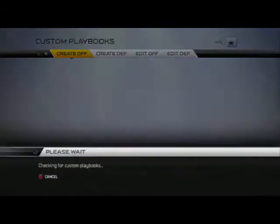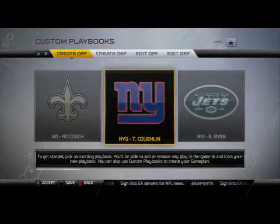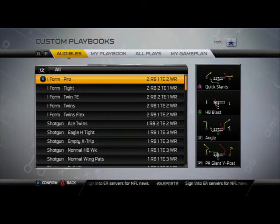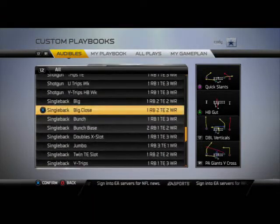Coming in at our number one playbook in Madden 25 this season, I think it's the New York Giants playbook. It's a really effective playbook, and what I really like about it is it does contain the joy of running the read option — but in my opinion the read option is a crutch and can make you vulnerable if you rely on it too much. What I love about the New York Giants offensive playbook is it has everything we need to run an offense.